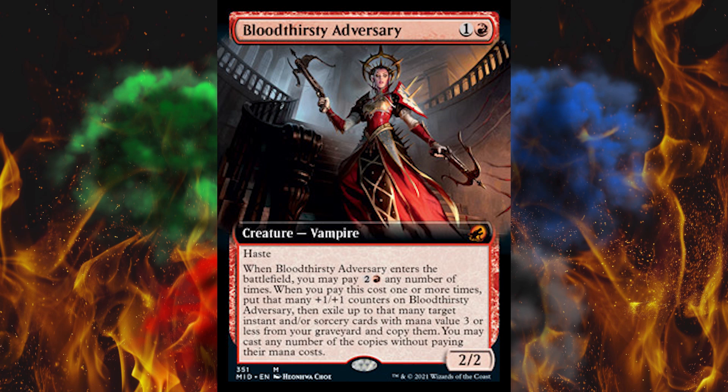Next up, Bloodthirsty Adversary — a 2-cost 2-2 vampire with haste. When it enters the battlefield, you may pay three any number of times — essentially Multikicker. When you pay this cost one or more times, put that many plus 1/plus 1 counters on it, then exile up to that many target instant or sorcery cards with mana value three or less from your graveyard and copy them, and you may cast any number of copies without paying their mana costs. Would a true red rush deck even have five mana? Probably not. None of these adversaries seem all that powerful — they seem fun and interesting, but not broken.